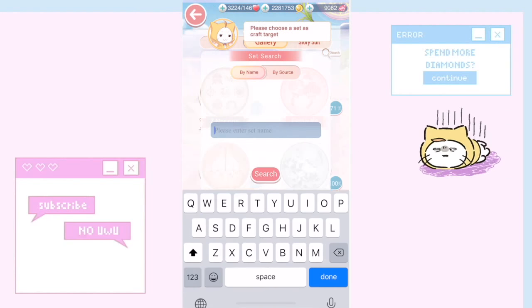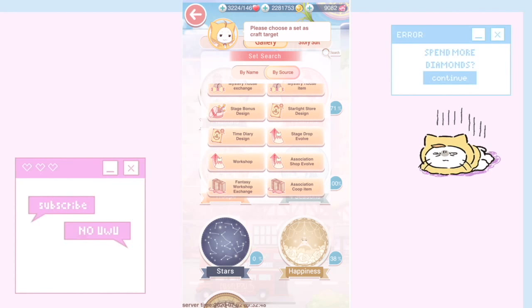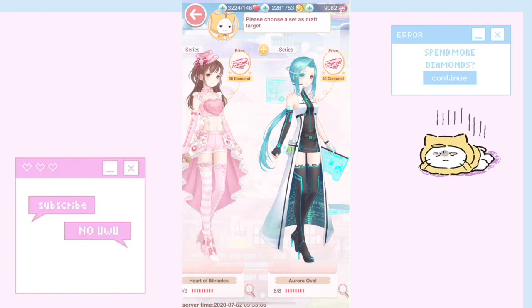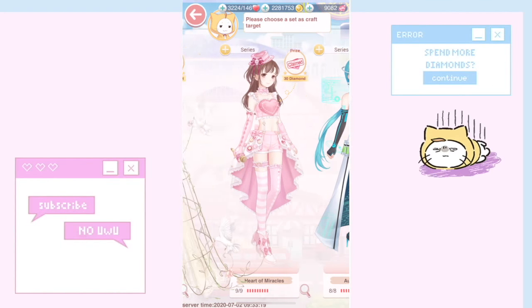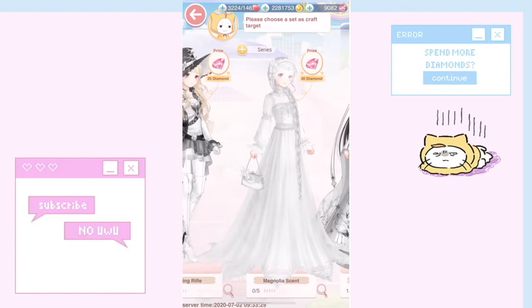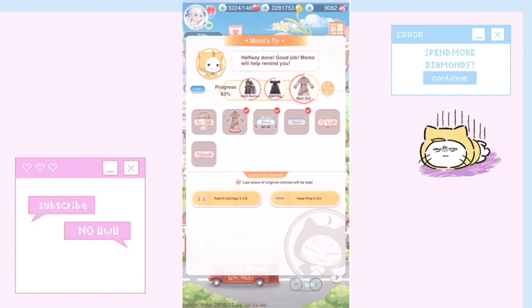One thing a lot of us struggle with is finding hope rings — they are so hard to come by. Using the same search tip, go to Workshop and look at decomposition outfits; all of these require hope rings or rebirth earrings. I've been playing a long time and have only finished Aurora Oval, Heart of Miracles, and Blossom in Tone. The Mori Girl dress alone requires 443 hope rings.